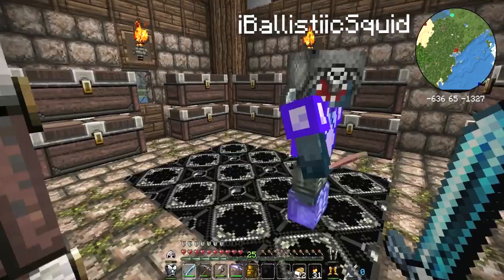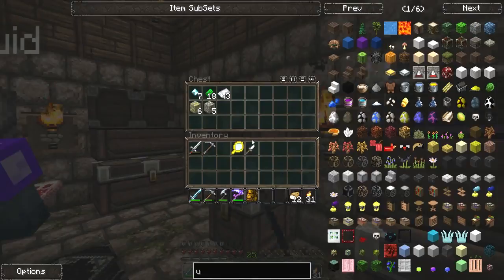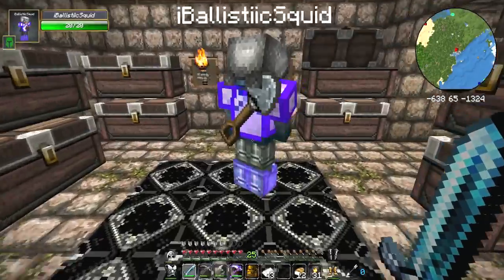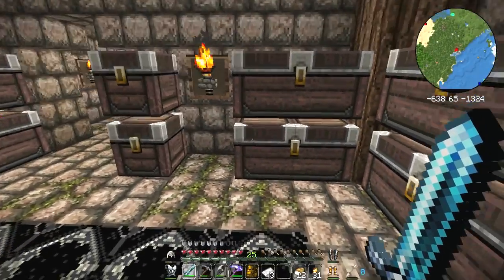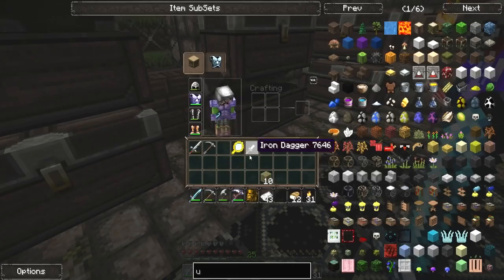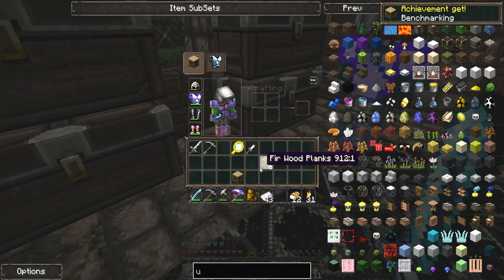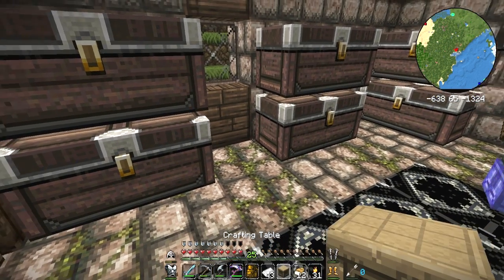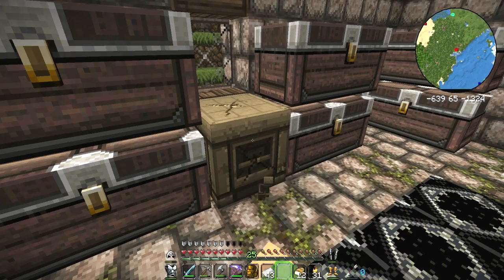We got books last episode — should we enchant something? Yeah, let me see how much iron we've got. We've got 43 iron bars. We haven't got an enchantment table, but if we make an anvil we can use that. I've got 25 levels, so let's plonk that down.